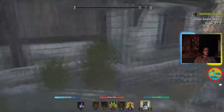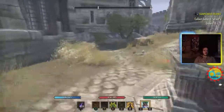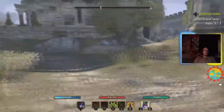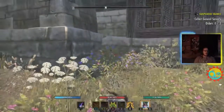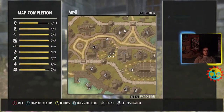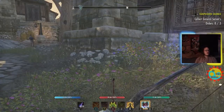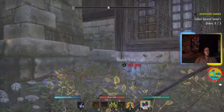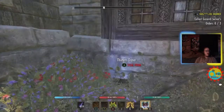Number eight — the final thieves stash I've found so far; this video will be updated if I find more — is in this corner, just on the other side of the building, in the bushes. Here's number eight, right on the other side of where number seven was.